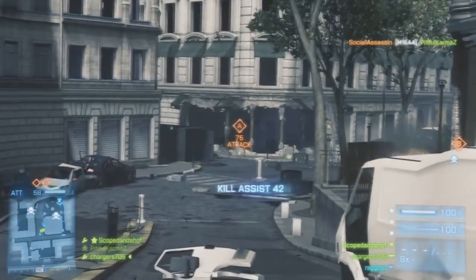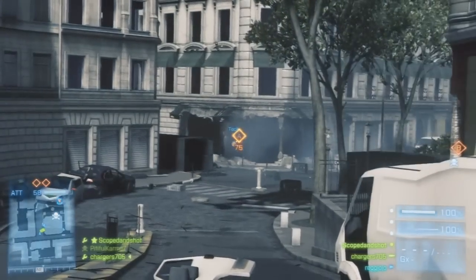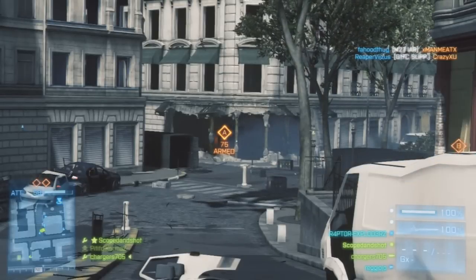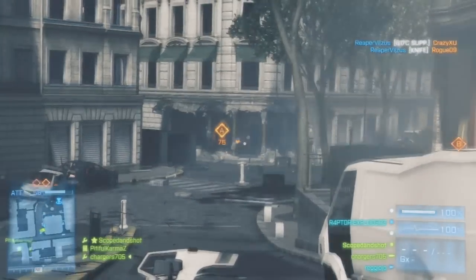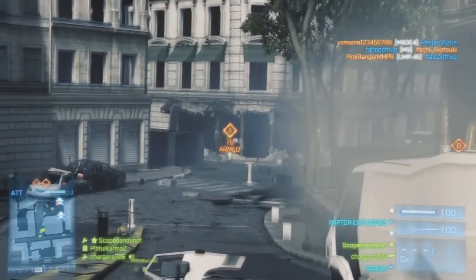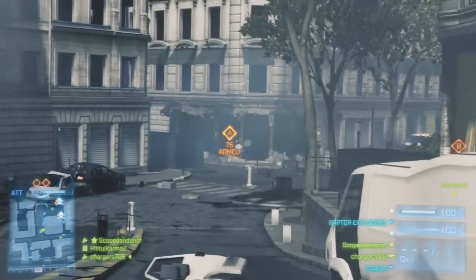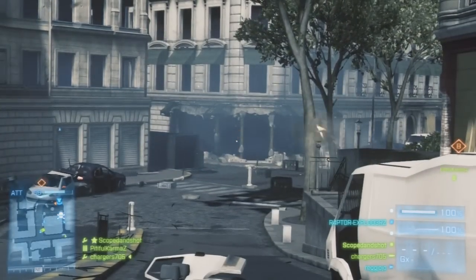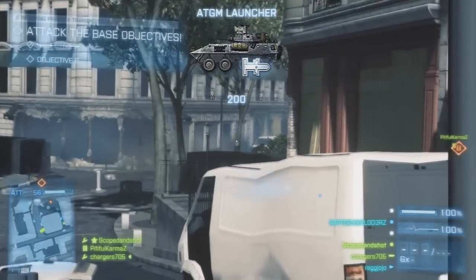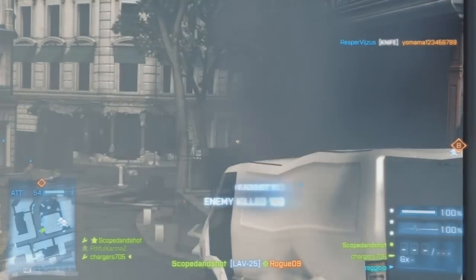My favorite maps are pretty much the ones where there's tons of vehicles. For this one, probably one of the best things to do — as with any vehicle — if you're in a party and you have two guys who love being in vehicles, you want a gunner and a driver. You want to be engineers so that whenever you're hurt, you can repair. You'll see me get out a lot and repair it — it's a cheap tactic, but it works.